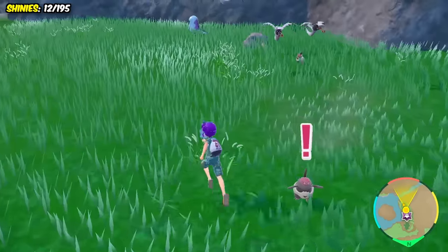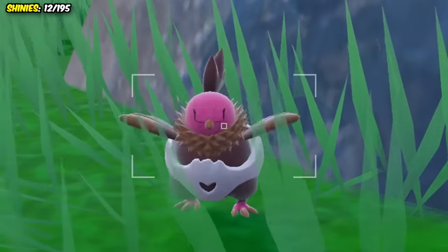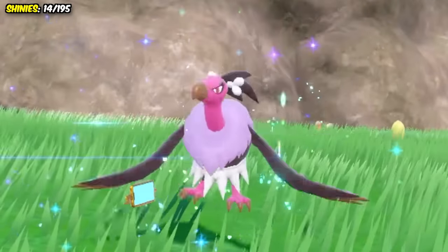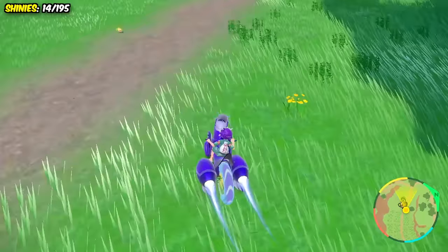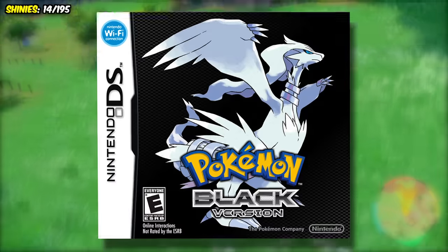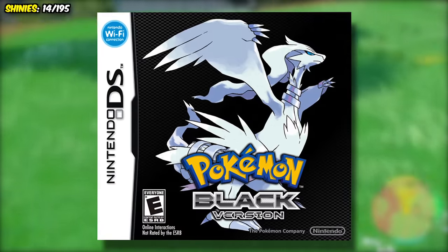I used Dark Type Encounter Boost to get as many to spawn as possible, and the baby vulture appeared in around 40 minutes. We then evolved it into Mandibuzz, who actually looks pretty cool. And then I moved on to a Swadloon outbreak. Any Pokemon from the Unova region is one that I'll always be happy to hunt, seeing as Black was the first Pokemon game I ever played.